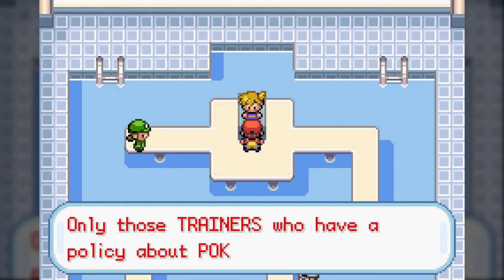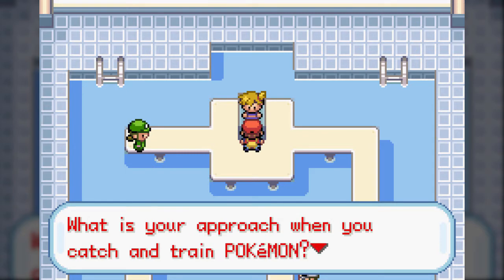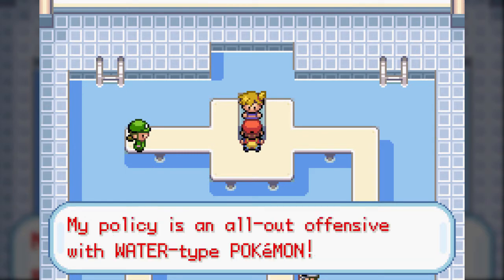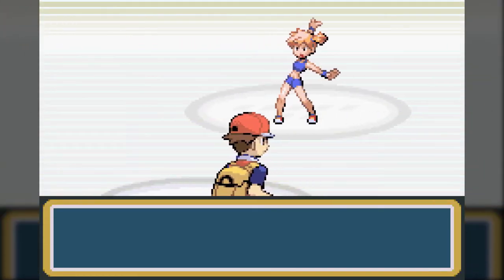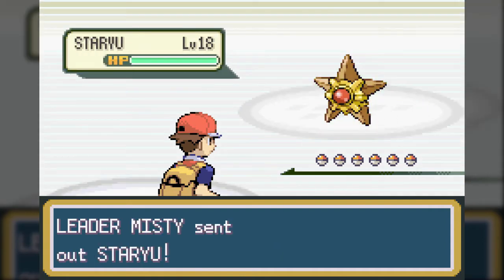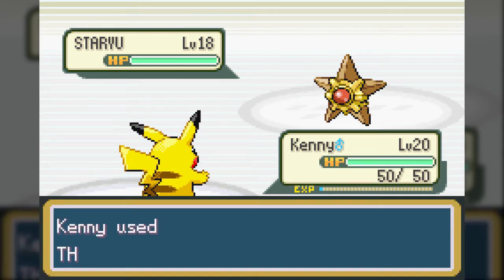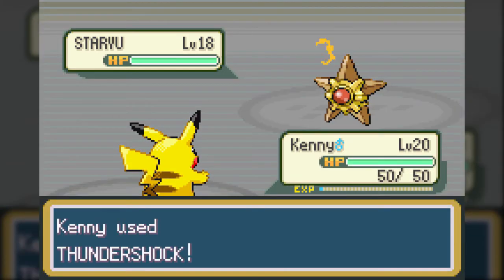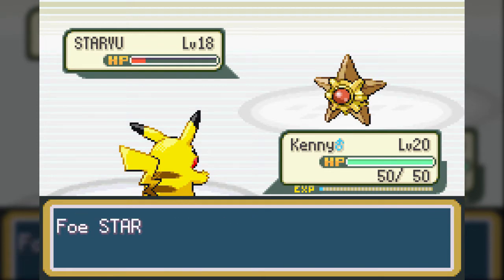You're a new face. Only those trainers who have a policy about Pokemon can turn pro. My policy is an all-out offensive with Water-type Pokemon. Alright, gym leader Misty. Her first Pokemon she's going to throw out is Staryu - pure Water-type, straightforward there. Highest stat is, I think, Special Attack. If you can find one of these, it's okay. However, her particular Staryu has Tackle, Harden, Recovery, Water Pulse, as well as the ability Natural Cure.